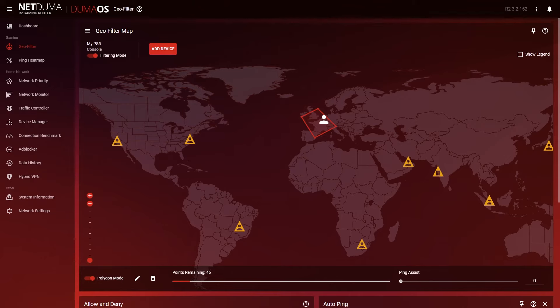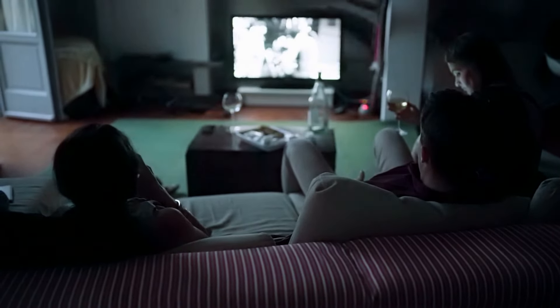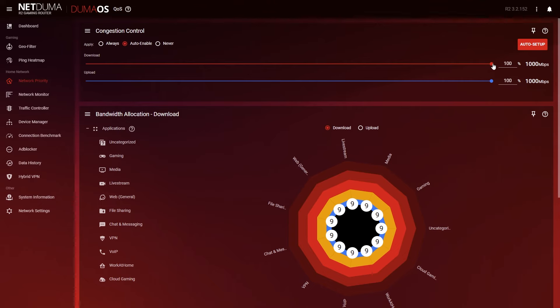So now you're on your chosen server, but what about your busy network? In the back of your mind, you can't help thinking about the other people in your home — are they watching Netflix, on Zoom taking conference calls, downloading files? Are they slowing you down? With Duma OS, you can take care of those people too. With congestion control, you can limit the amount of bandwidth that everybody else can use.